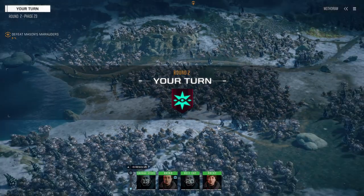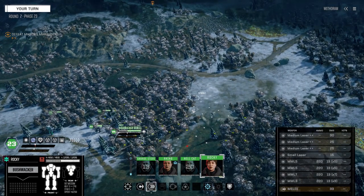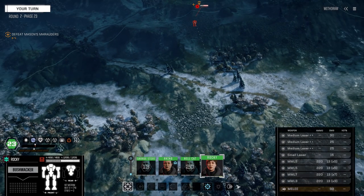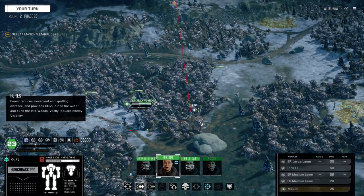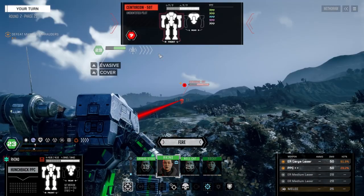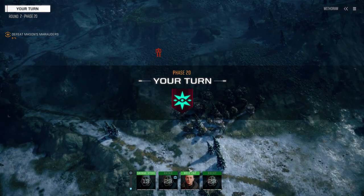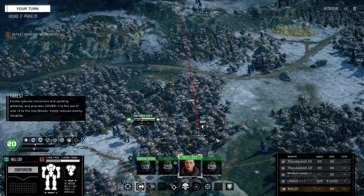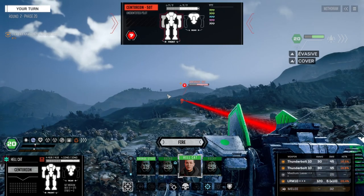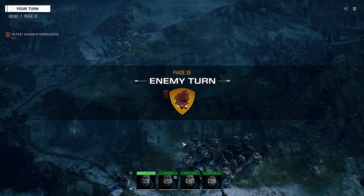Got a blip — Centurion not in range. Not out of range for Rhino though. Yeah let's fire both — come on hit! Yeah — that's alright, one of the two hit. I don't even know if they can see us yet. We've got the ammo, let's use it. Well, nice shot — he's got an AC-10.